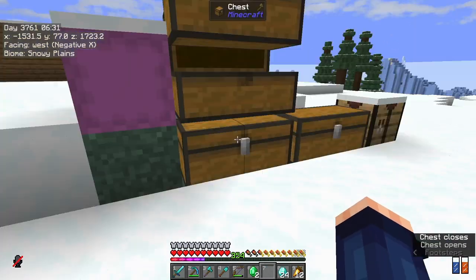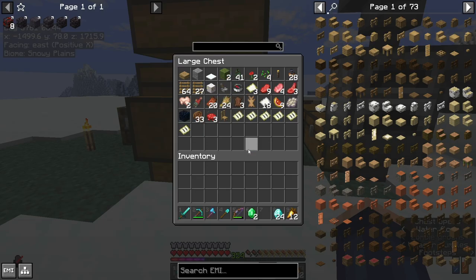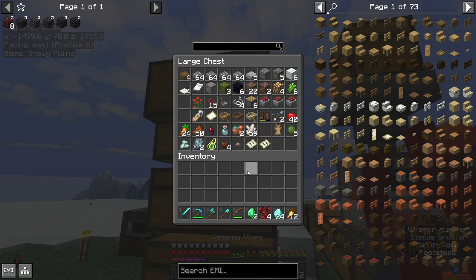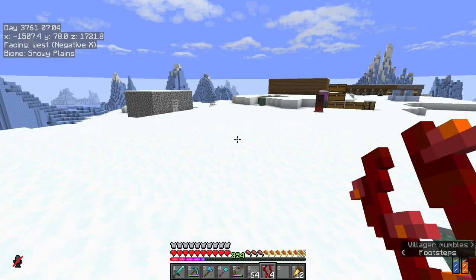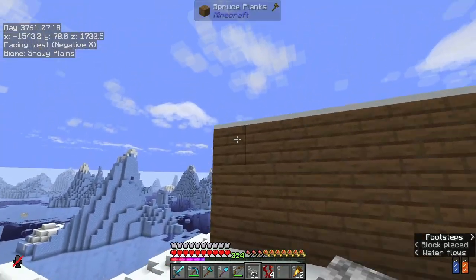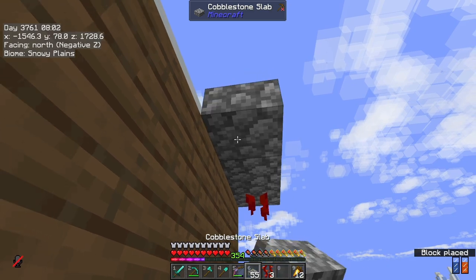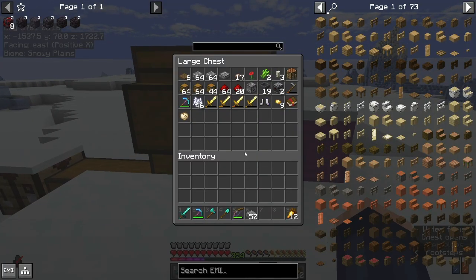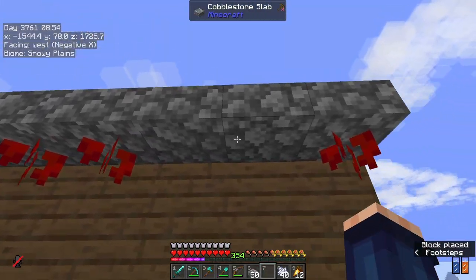I need to find my vines. I cannot remember where I put these things. There we go - weeping vines. Perfect. Now I need some place to put these so that they will grow. I'm thinking I just use the side of this wall here and sort of just pull it out a wee bit. We're going to cover this up. Right, this should work. Bottom slab along here, and then I can place these down. Do these work with bone meal? Yes! And then I can just break - yeah, perfect.